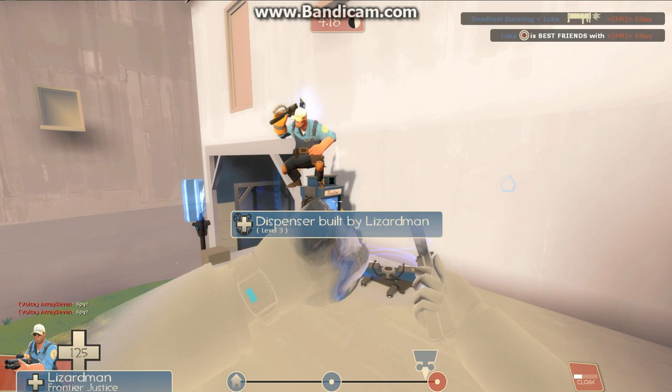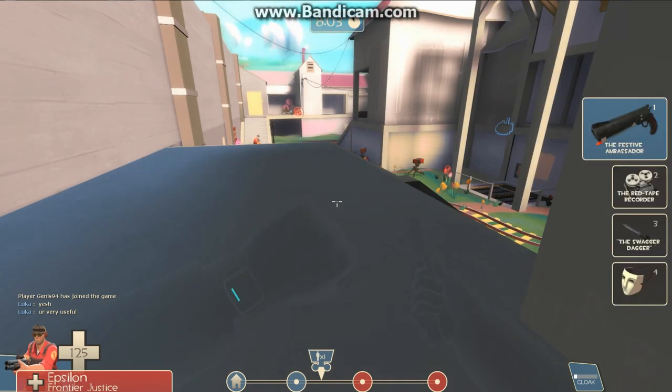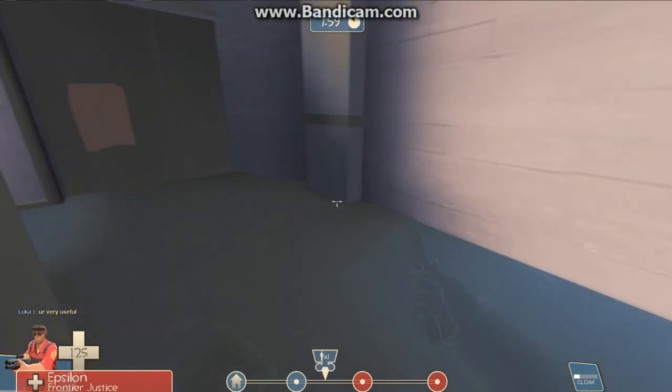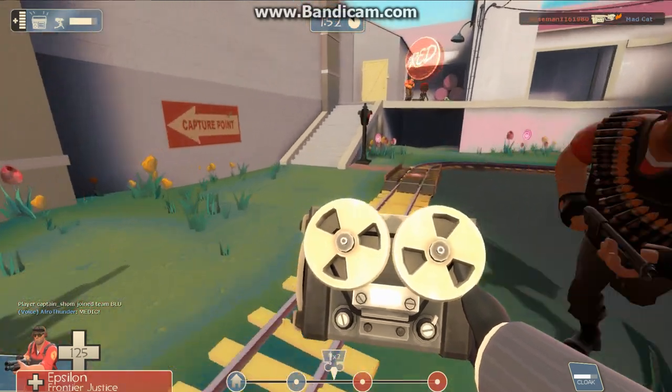One of the best ways to do that is to disguise as an enemy engineer and cloak yourself. Sneak up and crouch nearby an Engie Nest. Once you're in place, start spamming SPY and just sit back and watch as the horridest nest starts to buzz. Keep spamming and see how long it takes them to find you — it's a circus in and of itself.